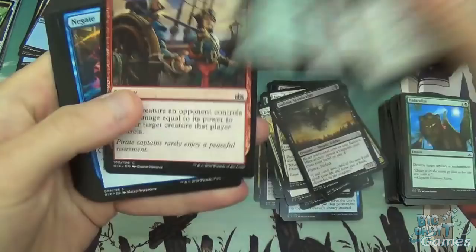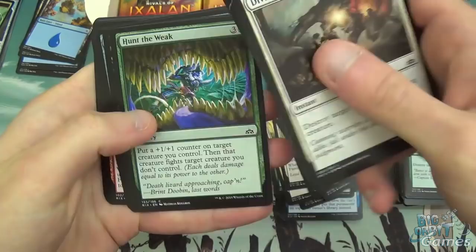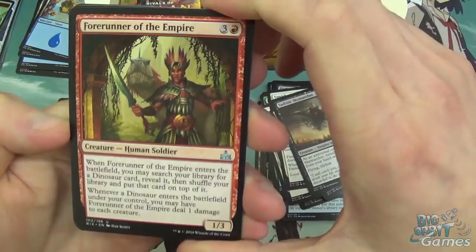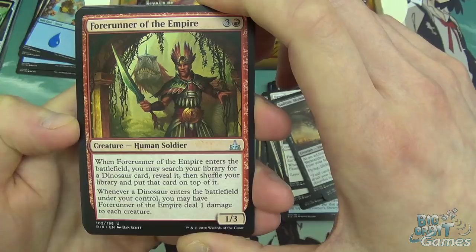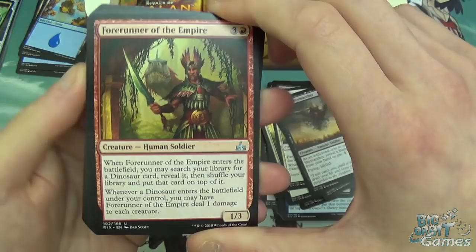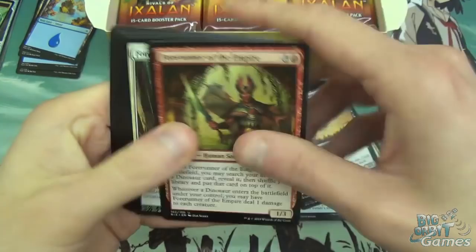Divine Verdict, Impale, Naturalize, Mutiny, Negate — lots of reprints in that pack. Spiewinder, Hunt the Weak, Grasping Scoundrel, Gleaming Barrier, Voracious Vampire, and Forerunner of the Empire. Four mana 1/3 — you tutor for a dinosaur, and whenever a dinosaur enters the battlefield under your control, you may have Forerunner of the Empire deal one damage to each creature. Great for triggering enrage — you play a dinosaur with enrage, it gets dealt one damage, and its enrage triggers. Pretty nice.